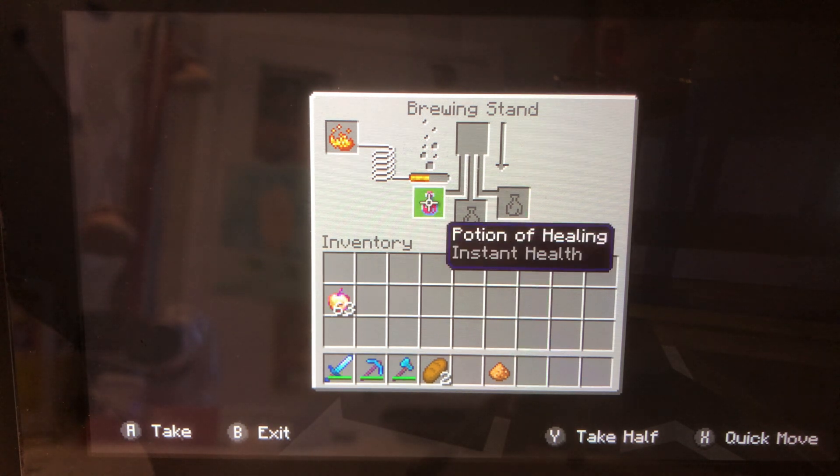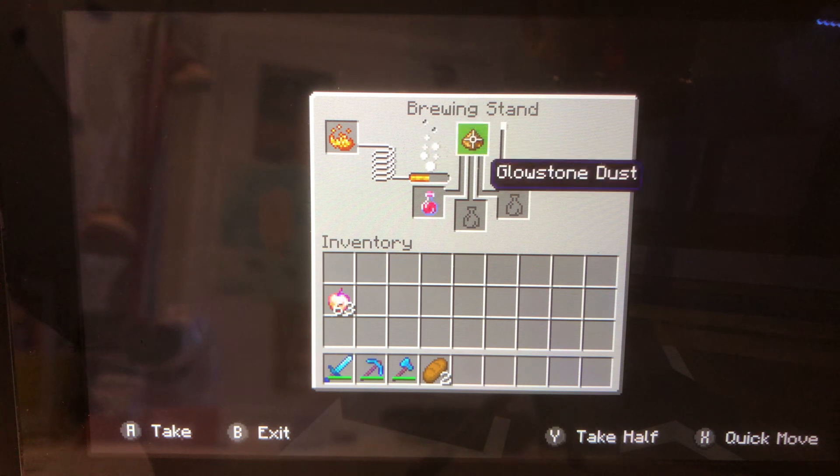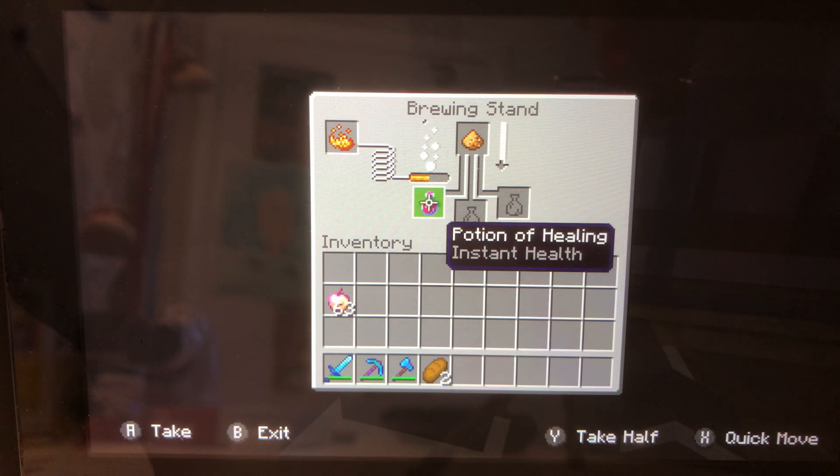After we made our potion of healing, we chuck in the glowstone dust. Then in another 26 seconds it will be an instant potion of health 2.